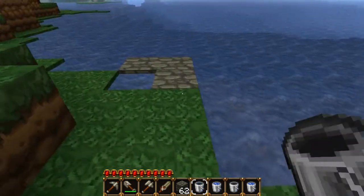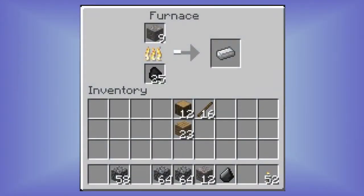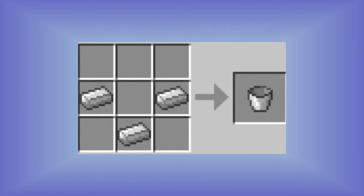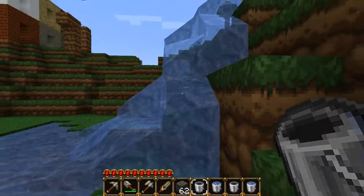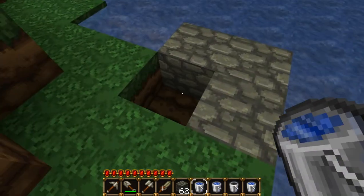You can place it down anywhere and it'll spew water in all directions. To make a bucket: grab iron and smelt it down like anything else. Put it in a V formation — you'll see the recipe right here on screen. Then take the iron bucket, equip it, and right-click on the source or still water to pick it up, and it'll empty the space out.